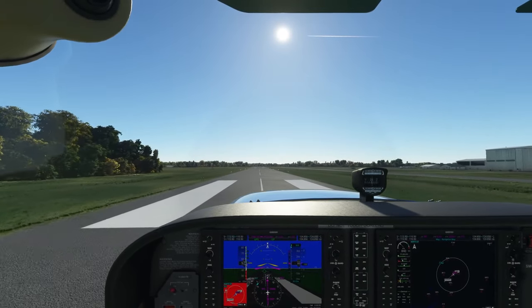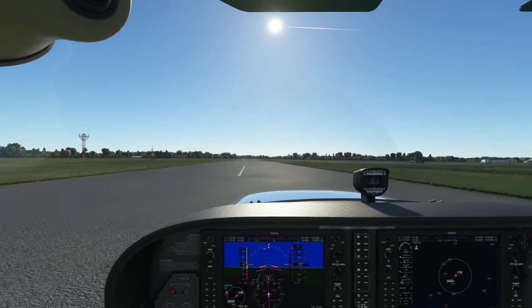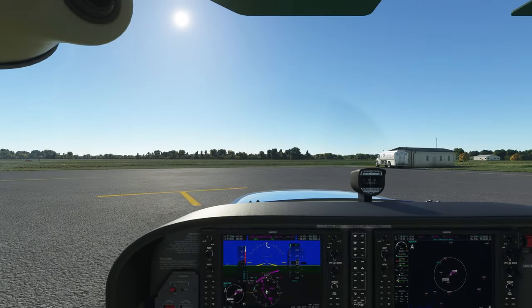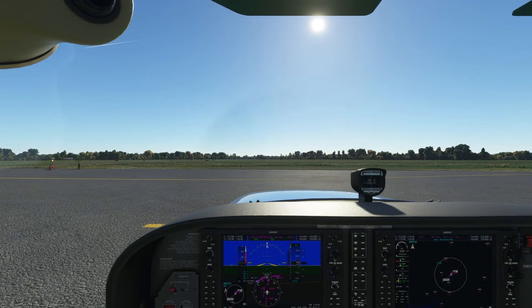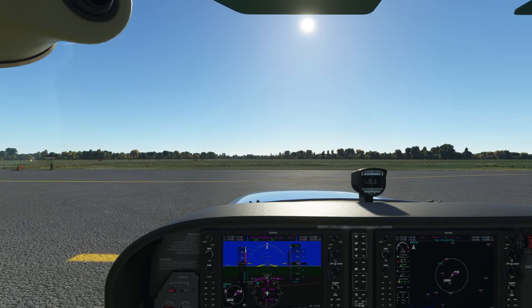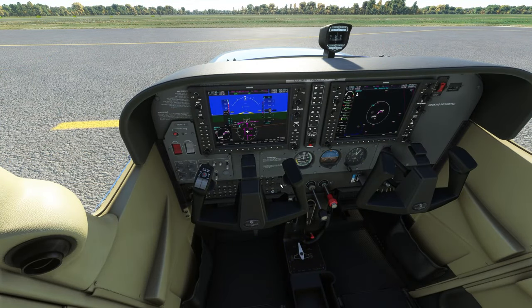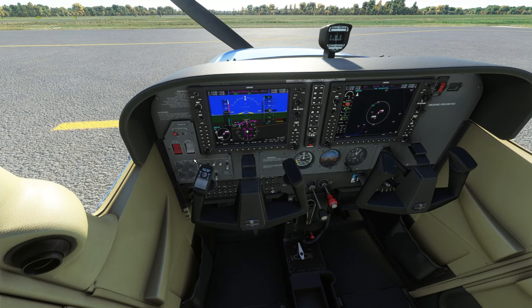Alright, once we touch down here, you'll hear OnAir Company talk to us. It tells us that the landing time was logged. And once that happens, all we have to do is go and shut down the engines. So here I'm going to parking and I'm just going to pull the mixture out to shut the engine down, and we'll hear it come back again and give us confirmation. Engine off time logged — the flight is finished. It has been monitored by OnAir.